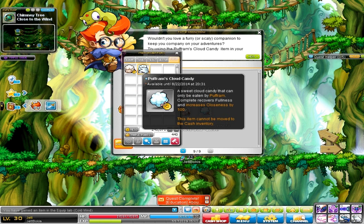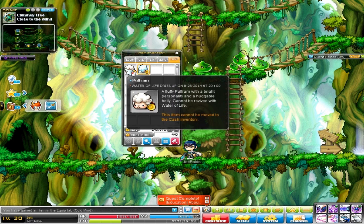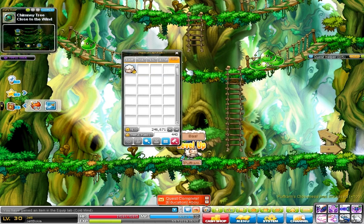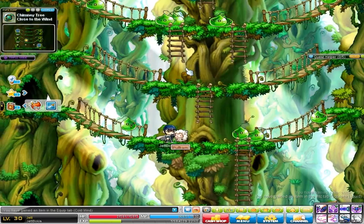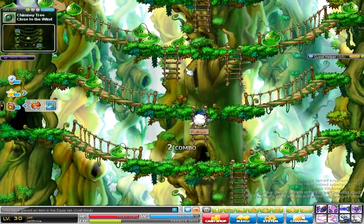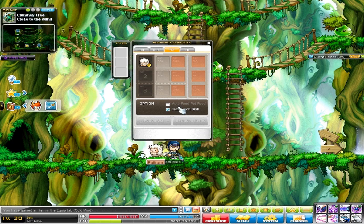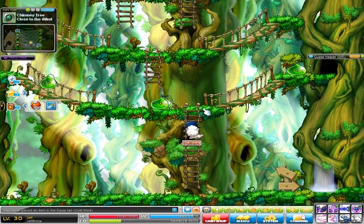Mr. Puff Ram plus Puff Ram Cloud Candy. Now this pet used to just be for appearance back in the day and only last seven days, but this is really great right now especially when you're just starting out. Equip this pet and level him up. Something great about the Puff Ram pet is that it comes with the item pickup skill — the item pouch. You used to have to spend loads of NX to get that skill for your pet, but now your pet comes with it automatically, so it picks up all those items and all those glorious things without you having to keep spamming the Z button.